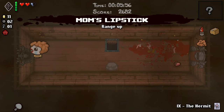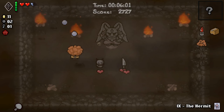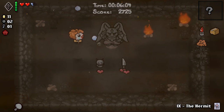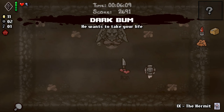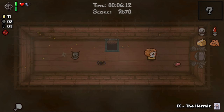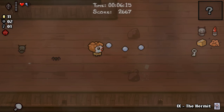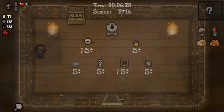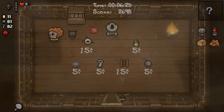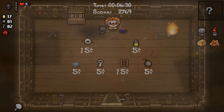We get a Mom item with a range upgrade. I'm not gonna take Mom's Knife here — we don't need it. But Dark Bomb is kind of a no-brainer. We might need to supplement our existing HP because it's a little low right now. Let's try a D8 again — much lower rate of fire and much lower speed as well. I think we can use the Hermit card now. We get Diplopia — very interesting.